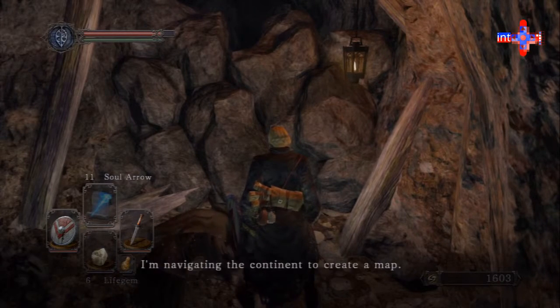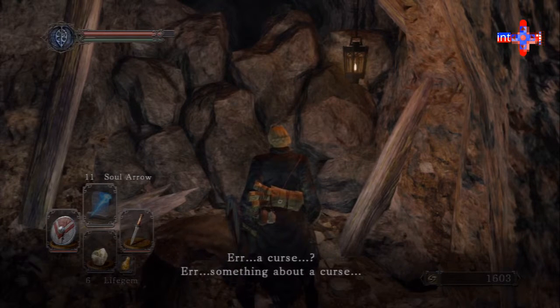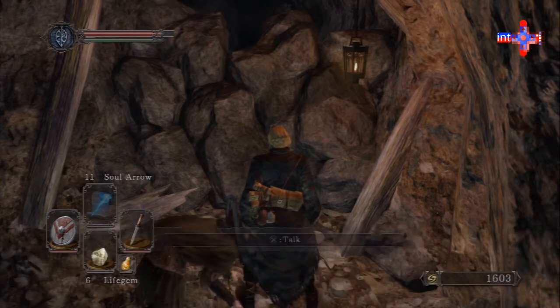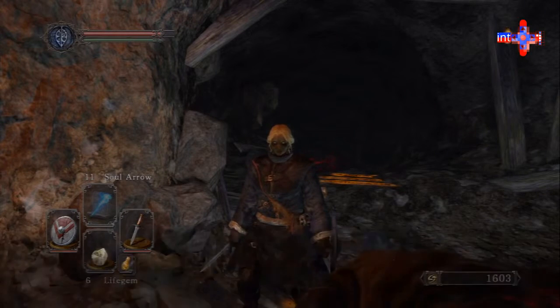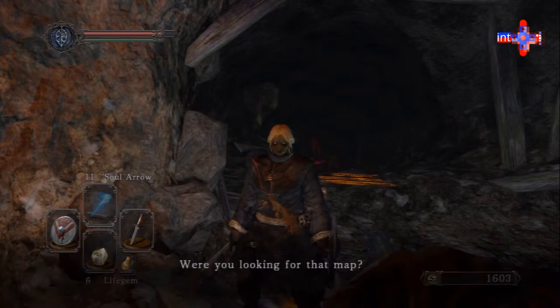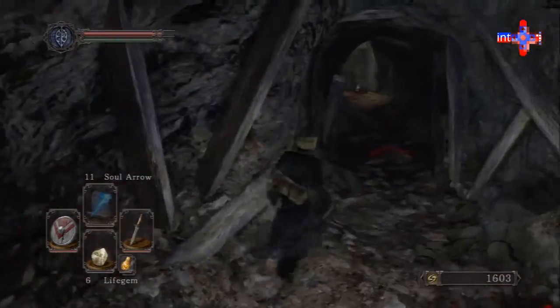So this guy — his name is Kale, he's a cartographer, he likes maps. You talk to him a couple times and he doesn't actually necessarily know why he likes it — it was a curse. The curse of the undead is that you slowly go hollow, and what happens when you slowly go hollow is you become a little less human and also lose the ability to form memories usefully. He's on the verge of becoming a hollow himself. And he gives us the key to the big house — the mansion in Majula. That enables us to do some really cool stuff.